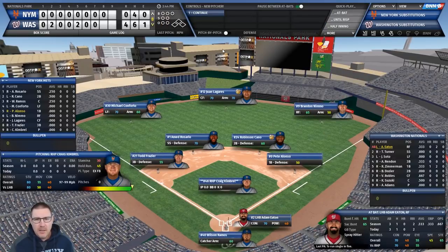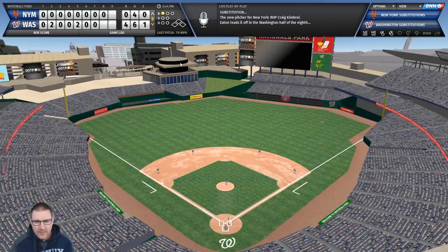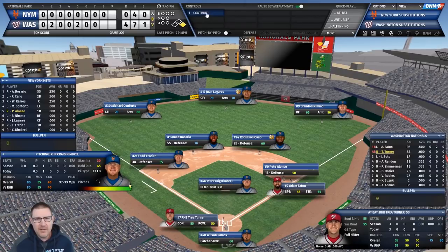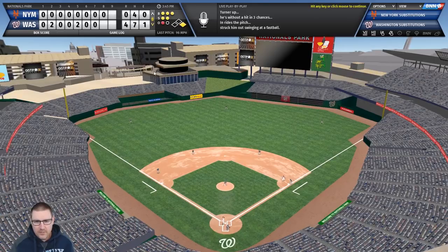We've gone to the bench - it's Kimbrel, one of my new signings. What can he do? Off the end of the bat it goes through Frazier at third base - a single! But then Tina Turner - three for three - makes it first and second. That ball looks big... it's a home run. Six-nil down. Kimbrel, my boy, what have you done? That was a walk-off home run allowed.